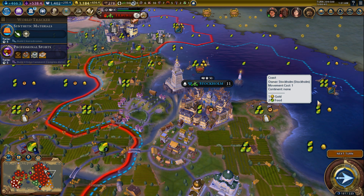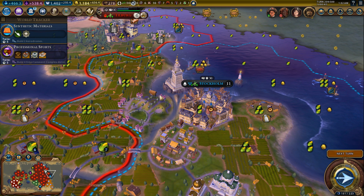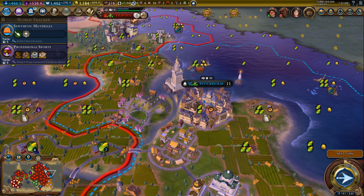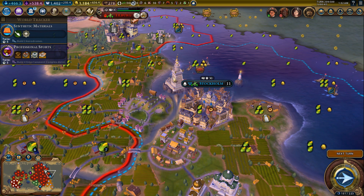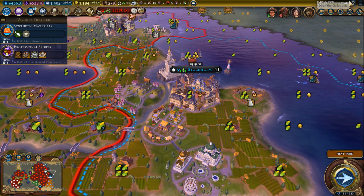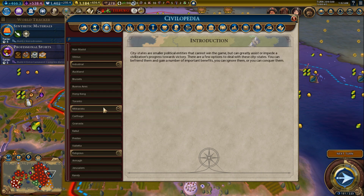I'm showing you this weird game in which I did domination with Mongolia. Stockholm — at some point the AI invaded Stockholm and they built the Great Lighthouse here, and then I liberated Stockholm, so now a city-state has a wonder. They have the Great Lighthouse, which is pretty fun. I liberated Stockholm because it's a pretty good city-state to have. Let's go to the civilopedia.